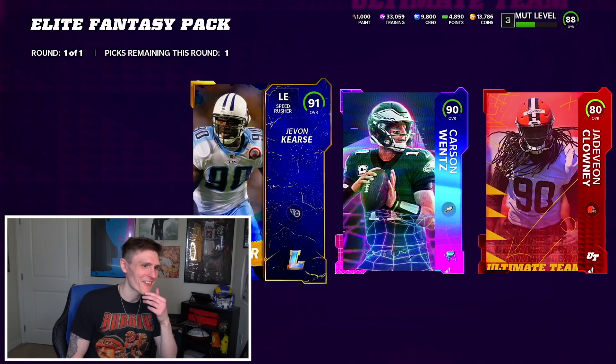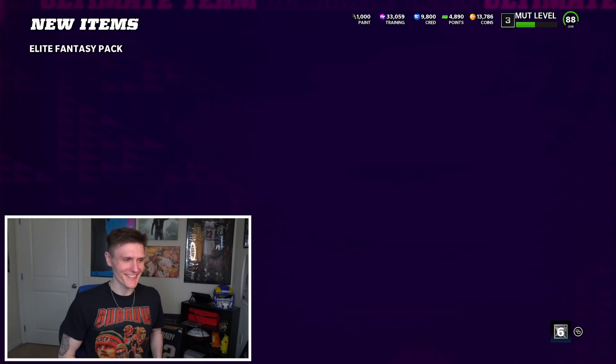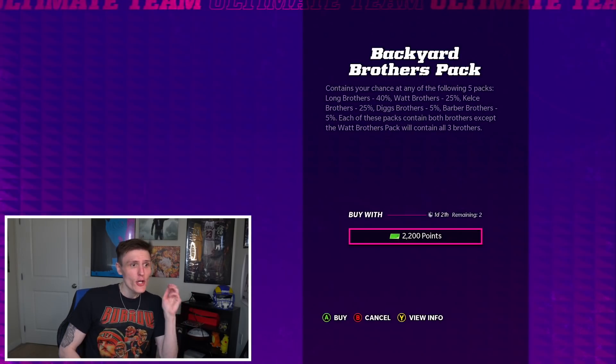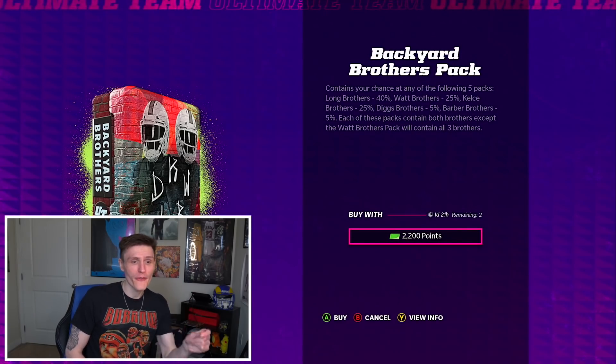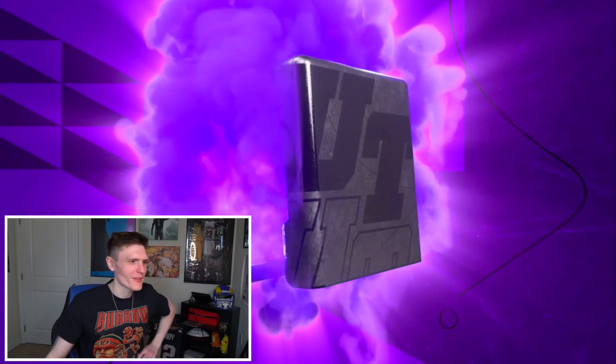We got Carson Wentz and Javion Klein — we'll take the Javon Curran. God dang it, EA always shafts me. Okay, not in this pack though. You can pull a pack that has both Barber brothers in it, so we're gonna see if we can do it. Hopefully we can — that would be absolutely freaking lit.